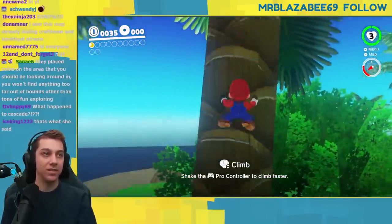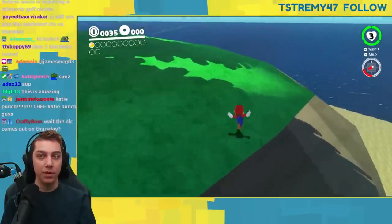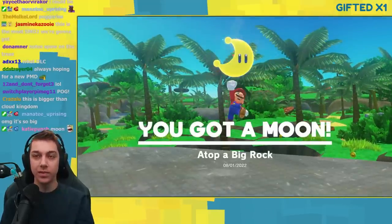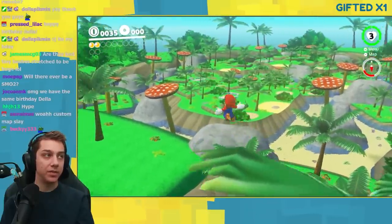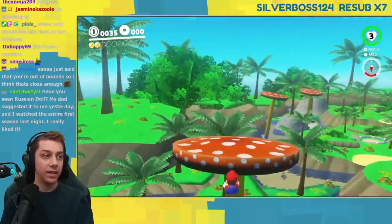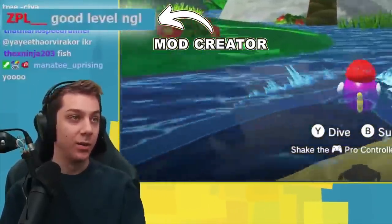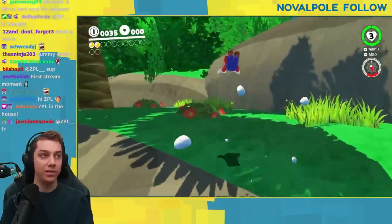It's massive - it's too much. This seems wrong. Is there a moon? Where do I even look? I found one moon - this is so massive, this is bigger than most kingdoms in Odyssey. Oh god, I'm so scared. Where's the Hint Toad? I wish the maker of the map would come into my stream so I can ask for hints. Oh wait - I think that's just a tree. This water looks tasty. Good level, not gonna lie. Oh my god, there they are - I can have hints now! Hi ZPL!